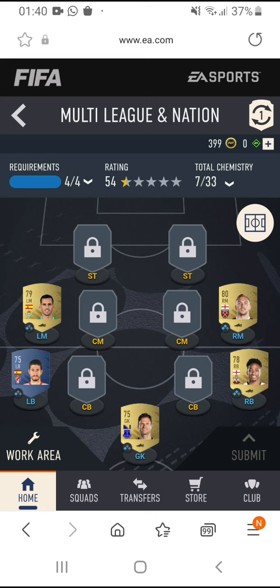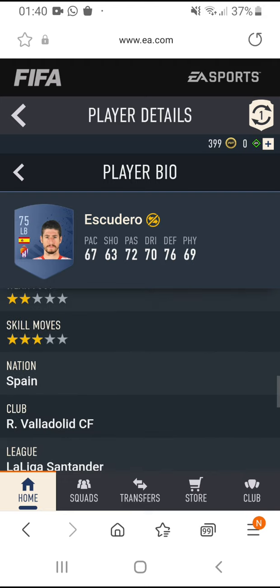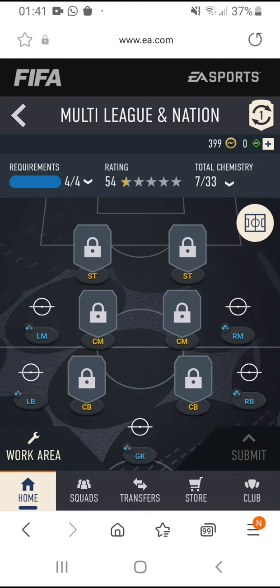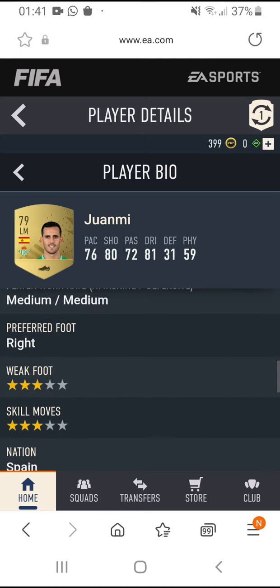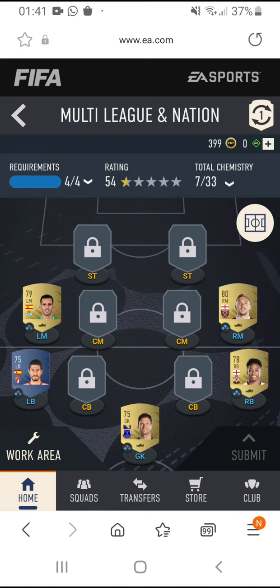On the left hand side you go with two players from the same nation. I've got two players from La Liga — both from the same nation and same league. In left back I have Quedardo from Real Valladolid, and in left mid I have Juan mi from Real Betis. So both are from La Liga.